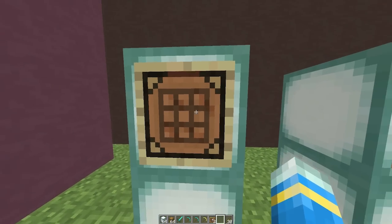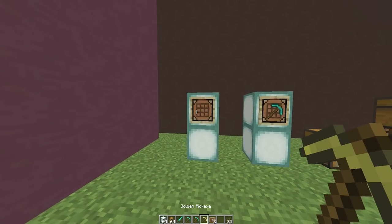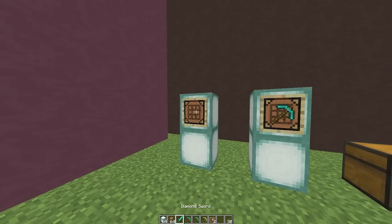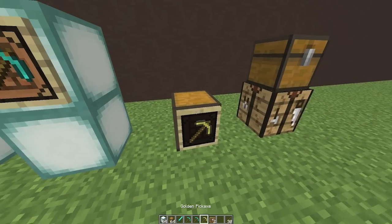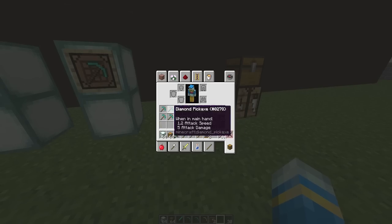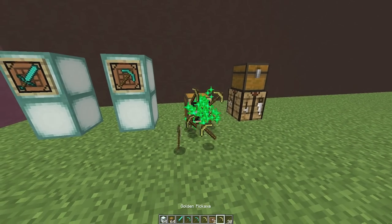If you want to put it on a chest, just shift right-click and it shows the background of the top of a crafting bench. Then just pop in whatever item you want to be able to craft — for example, a diamond sword or a golden pickaxe.